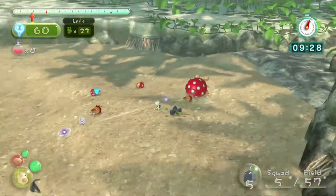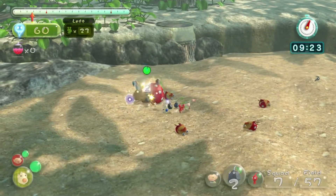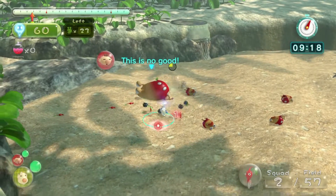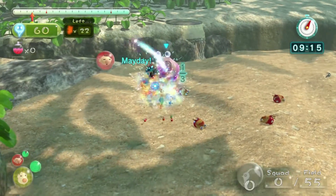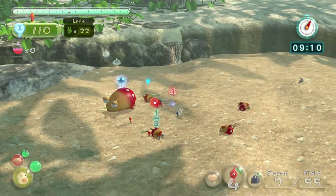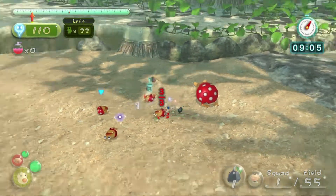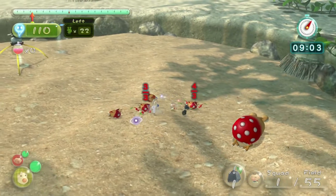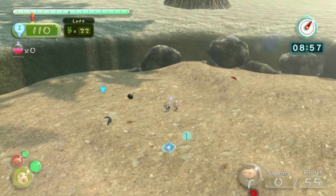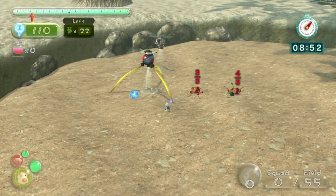We knew we could just hit it for a high score. We'll go ahead and throw some rocks at these dwarf bulborbs. Keep going - Louie will accompany his captain for the day. Let's start by taking down the bulborbs. I get the corner right - okay, this isn't looking too good. Come on, keep stunning, keep stunning! We're losing too fast today. It's not looking too good. We need to start by carrying enemies now.